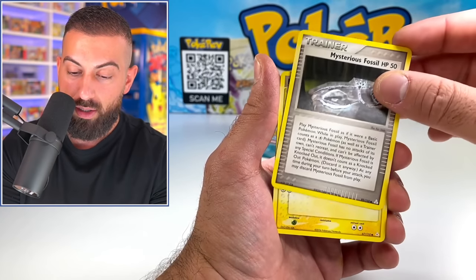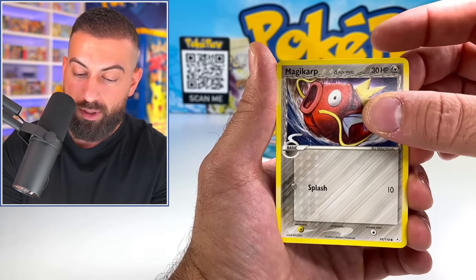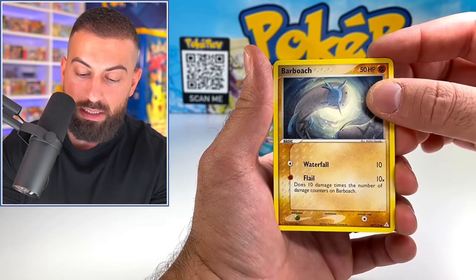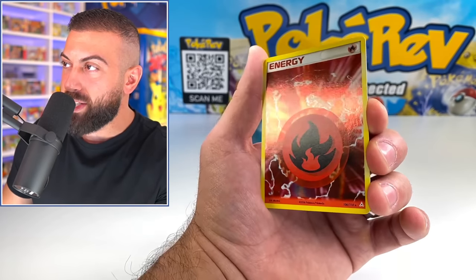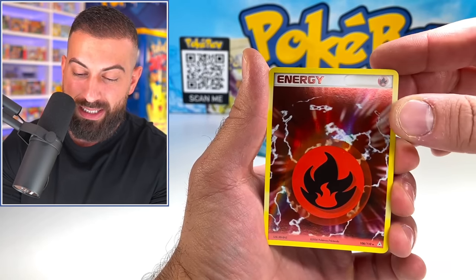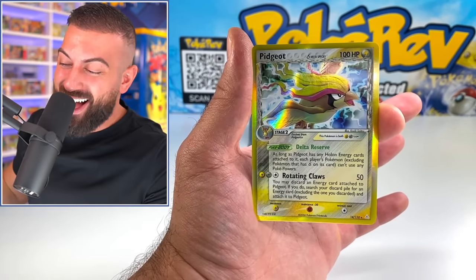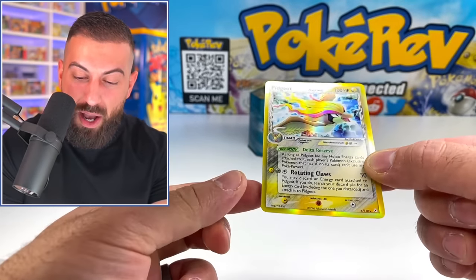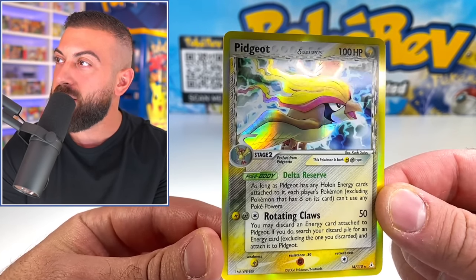Coming up on the reverse — we got the fire energy reverse, basically an entire holo. I'm nervous on this one coming up on the rare. Oh my God — are you freaking kidding me right now? We pulled a Pidgeot holo Delta Species. I actually did the pack trick right! That is absolutely amazing — Delta Species Pidgeot holo. I knew I had such a good feeling about both of those EX packs. This tin is amazing.